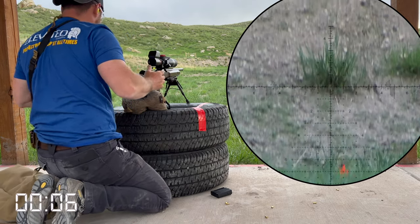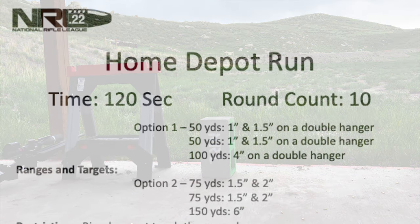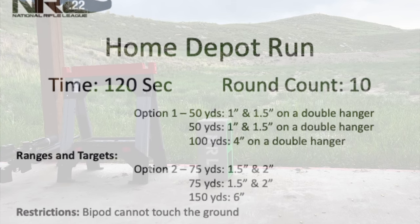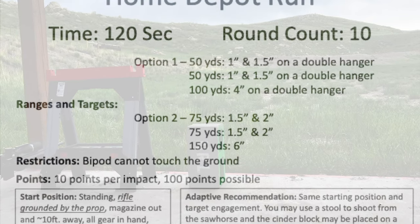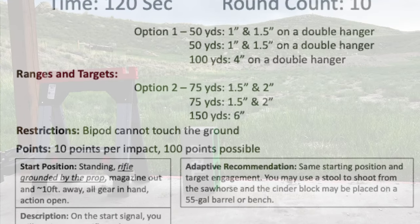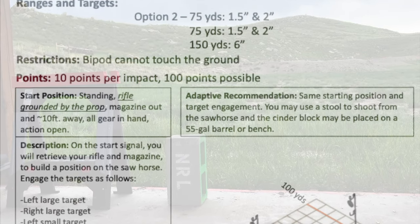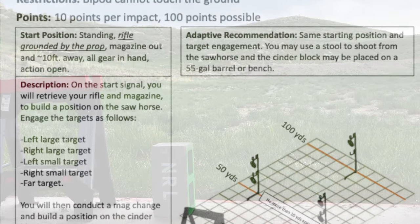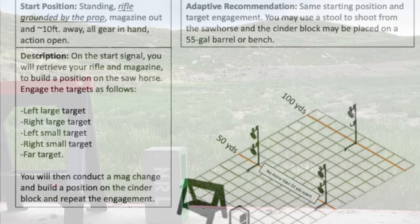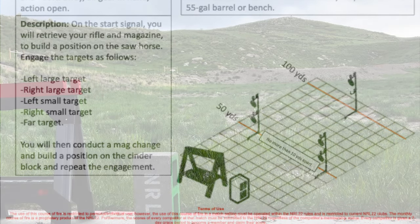Wrapping up June, we have our favorite thing of the summer: the 'Home Depot Run.' We have a one- and one-and-a-half inch on two double hangers at 50 yards no more than 10 yards apart, and a four inch at 100. We'll start standing, rifle grounded by the prop, magazine out and 10 feet away. On the start signal, retrieve your magazine and move to build a position on the sawhorse. Engage: left large target, right large target, left small target, right small target, then the far target. Then conduct a mag change, build a position on the cinder block, and repeat the engagement. Bipod cannot touch the ground.